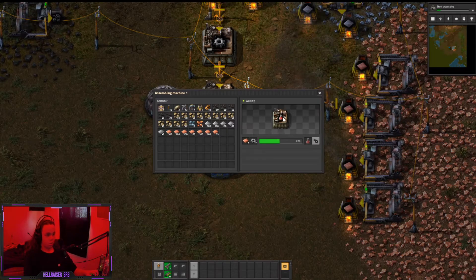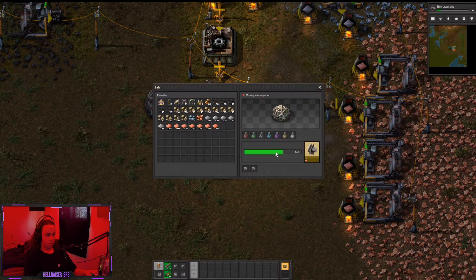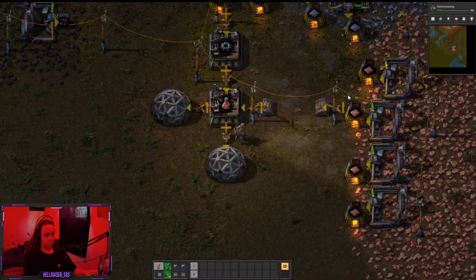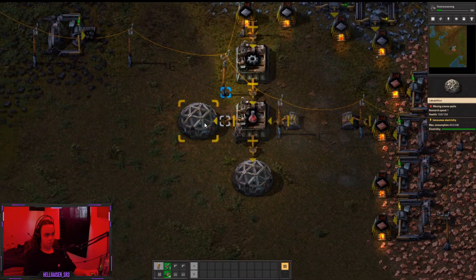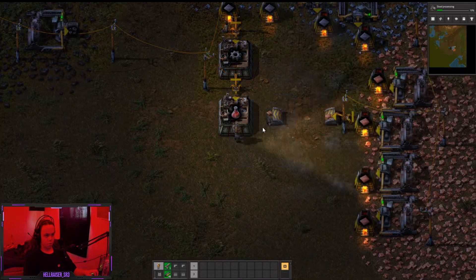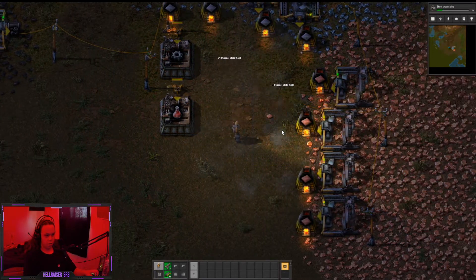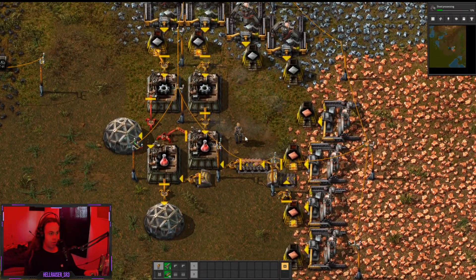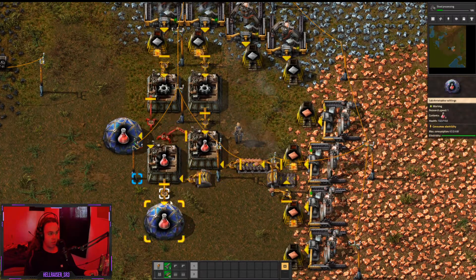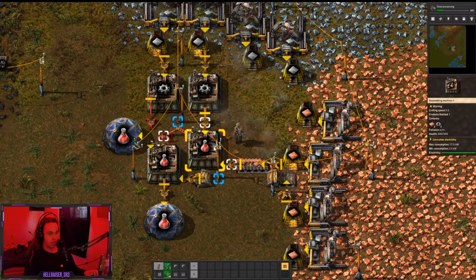This assembling machine is incredibly slow — might need another assembling machine. Might just turn this whole thing into an assembling area. Yeah, I'm gonna go ahead and do that — turn this whole area into just red science assembly. I'm pretty sure I've come up with a slightly more efficient design; I think this will work.